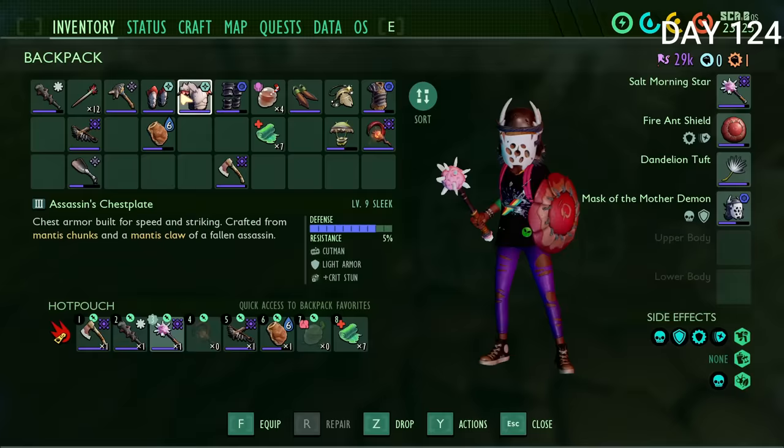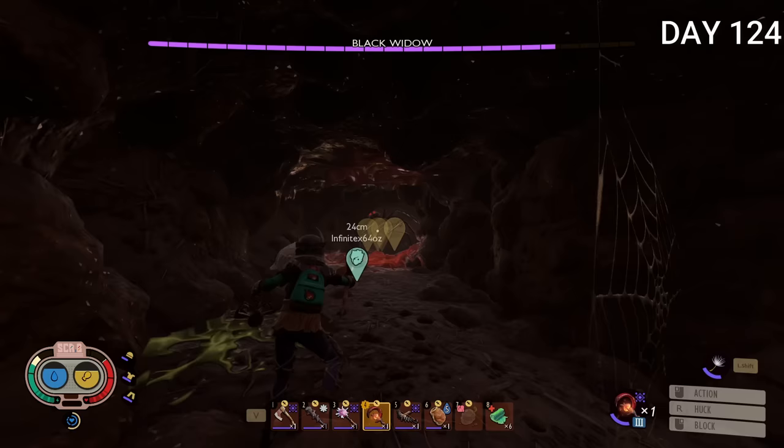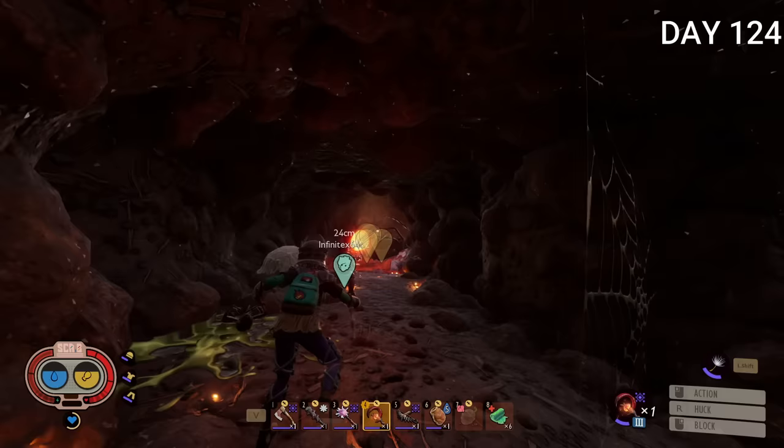With the completed greaves and chestplate my character was looking really cool. The only thing missing was the mask, which required a level 3 dagger. I went to kill another black widow — pretty successful, though I cheesed him since he got stuck in his den hole. That's the game's fault, not mine. I got two fangs and reloaded to try for the super venom I needed, but of course he didn't drop it.